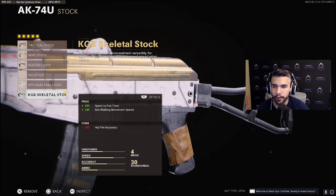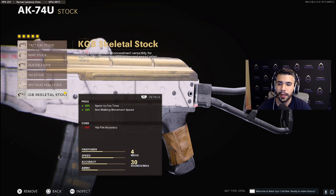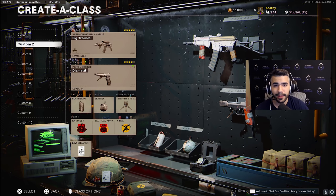For stock, we've got the skeletal stock. People might wonder why I'm running skeletal stock over the PK or no stock. No stock gives you a little more hipfire, but hipfire honestly isn't that great in this game. You get a kill here and there, but it's actually more beneficial to pre-aim and snap on people. So the 10% aim walking movement speed is more beneficial than 15% more hipfire.